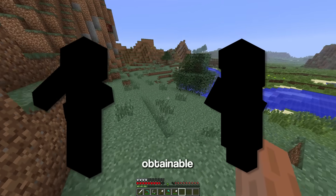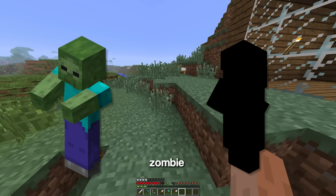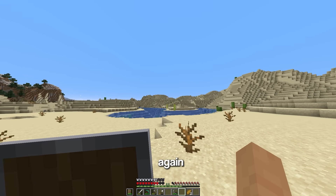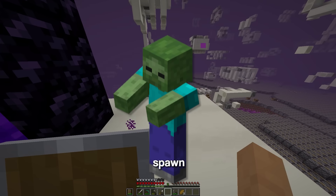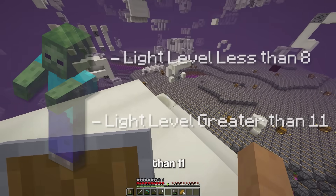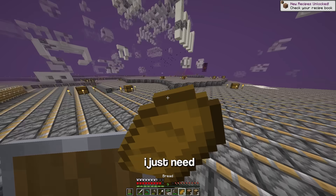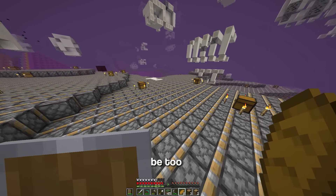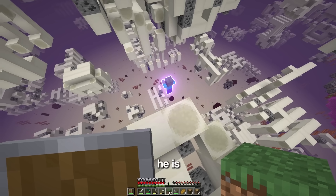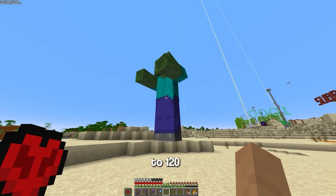The next two mobs are both obtainable in 1.20 with commands, but not in survival: the giant zombie and illusioner. To get the giant, I need to go to the infinite dimension snapshot again and then go to dimension Zed. The giant doesn't spawn in survival because it needs a light level lower than 8 but also greater than 11, but for some reason in this dimension that doesn't happen and it can still spawn. There he is — I'll build a super large nether portal to bring him back to the overworld and transfer him back to 1.20.